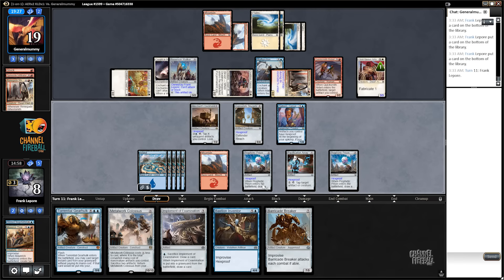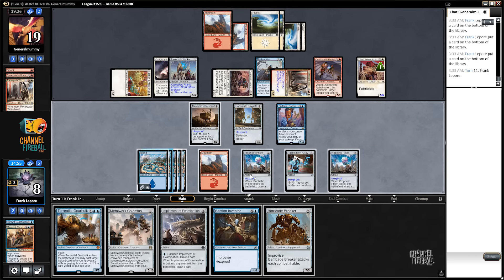That guy's pretty good too. One, two, three, four, five, six, seven, eight. So we can actually go Implement here — basically free if we're going to cast this guy. One, two, three, four, six, seven, eight, nine, ten, eleven — we can just play both of these guys. We have one mana. We go to four.